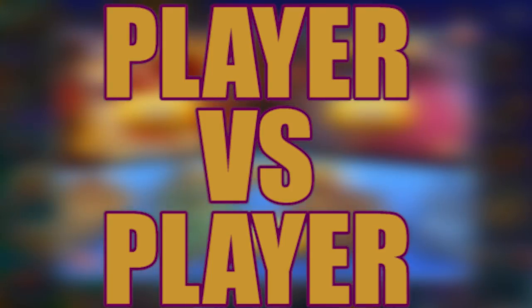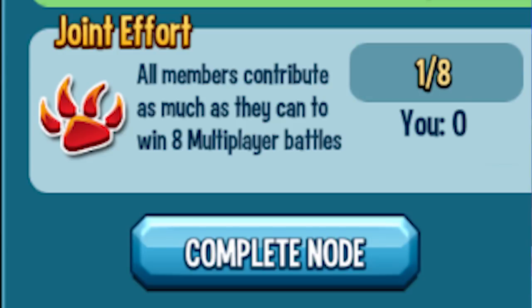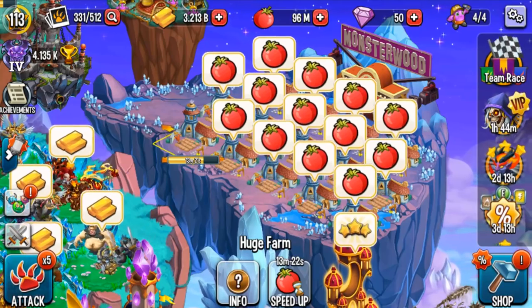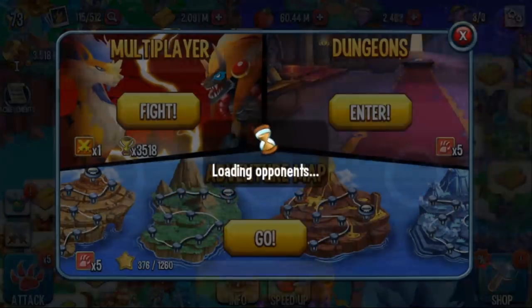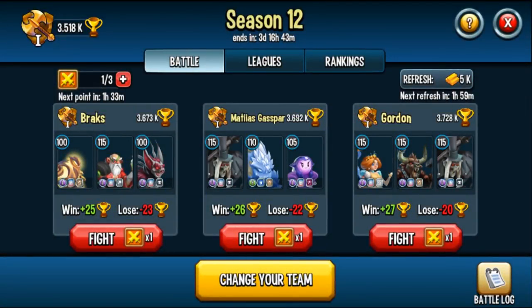One more thing to talk about is player versus player. Some nodes will require you to collectively do like eight PvP battles, or there's a one-for-all quest where you have to win nine PvP battles. Here's what I'd personally recommend: gem the battles, not the node. The node will probably cost you over 100 gems, whereas if you have three battles to start with and gem the next six, that's only 30 gems. You'll save a ton of gems that way.